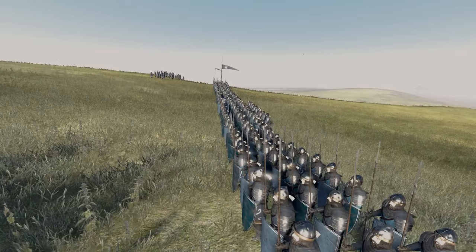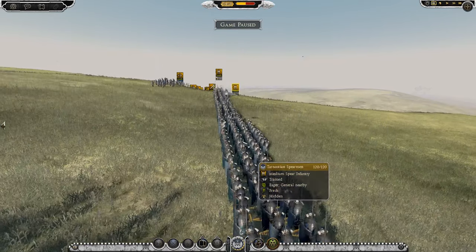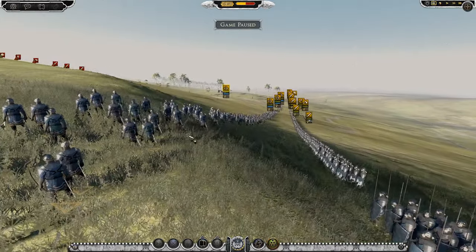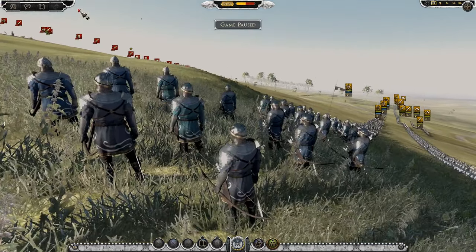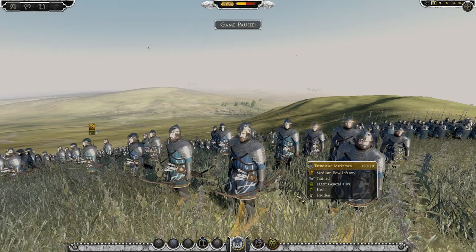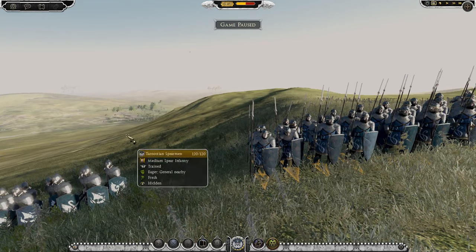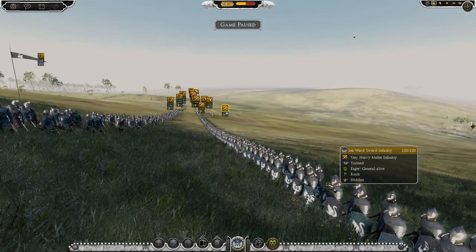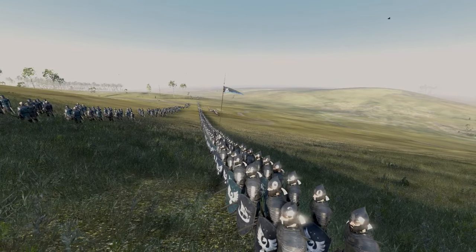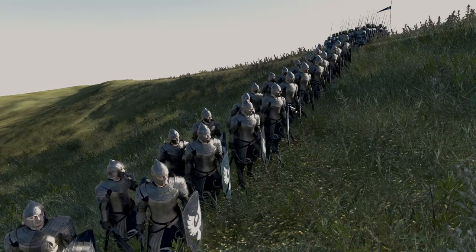I'll quickly go over to some of the infantry. These infantry look amazing. We have the Tarnostian spearmen - not quite sure where they're supposed to be, I guess Tarnos is a part of Dol Amroth. We have Tarnostian marksmen who look very similar, with slightly different markings on their uniform. They look really cool. Then we've got Sea Ward's sword infantry - they look just like Gondor's troops, really.